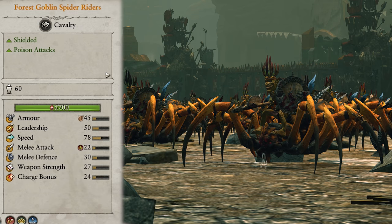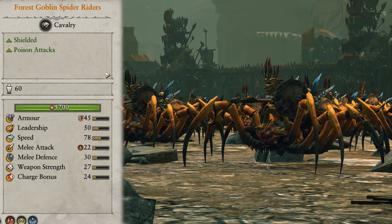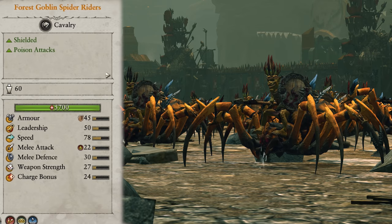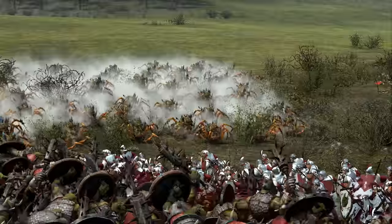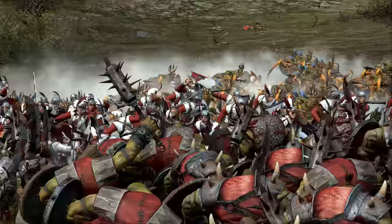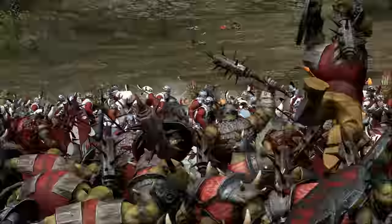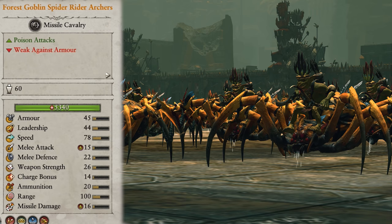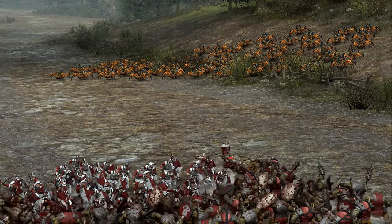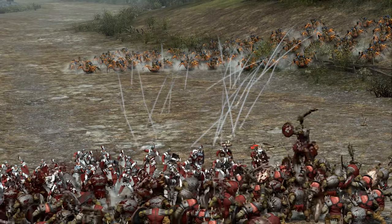Forest Goblin Spider Riders swap the super fast wolves for slower but tougher forest spiders. They're also shielded but again don't want to be left in the open as they will still get taken apart by even the weakest ranged units. They lack some of the charge that wolves have but make up for it with better melee stats and poison damage. This allows them to take on units that would otherwise be out of the question, ensuring they are running or wiped out before long. They also come in two varieties of melee and archers, and I'd always say replace your wolves with these guys as the poison attacks make it easier on your entire army.